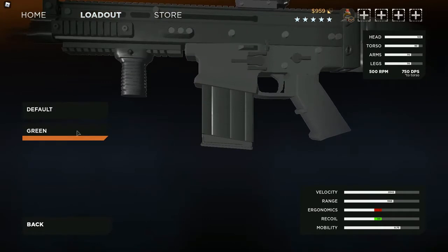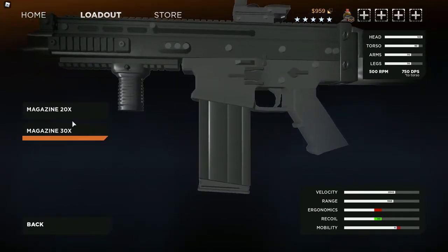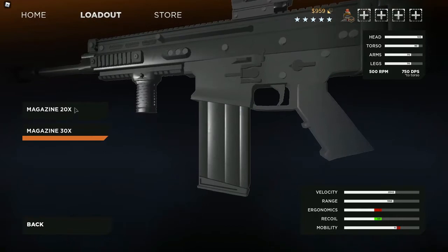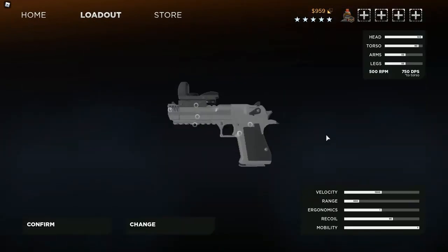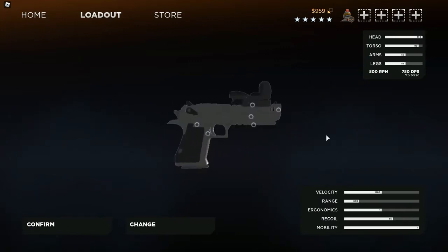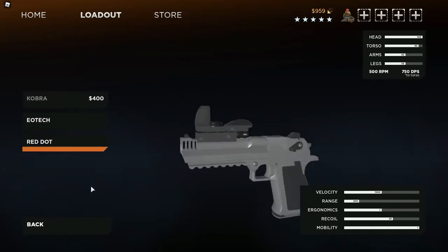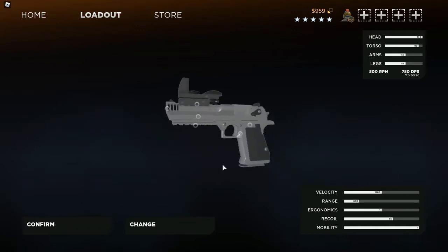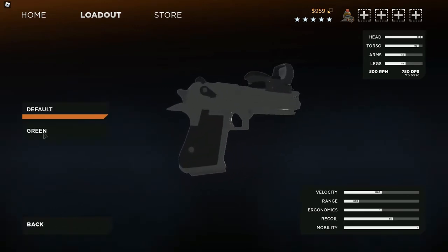The tracer doesn't really matter that much. And then the magazine — I personally prefer the 20-round magazine. But since you're already gonna be going slow anyway, you can use the 30-round magazine if you want. For the secondary, I personally recommend the Desert Eagle — the highest damage pistol. You can also add a sight onto it, and they might add a suppressor for it soon. Not really much else you can customize other than a tracer.